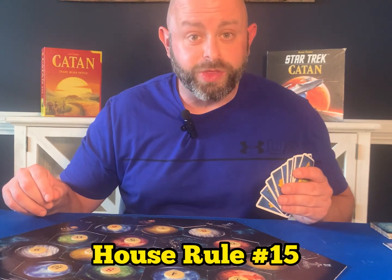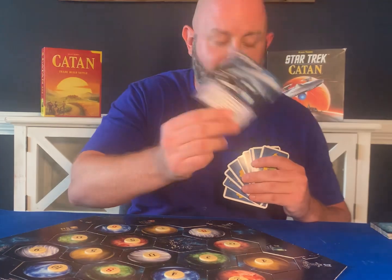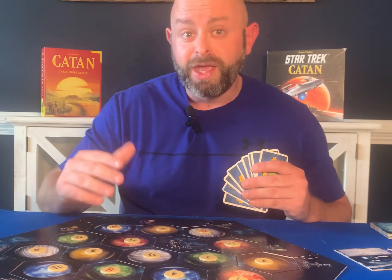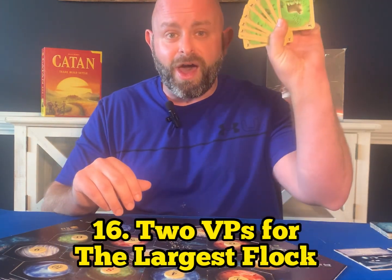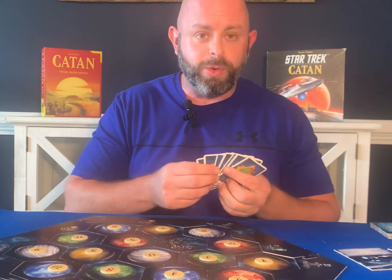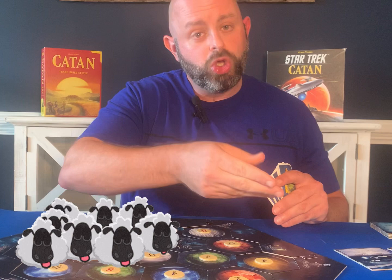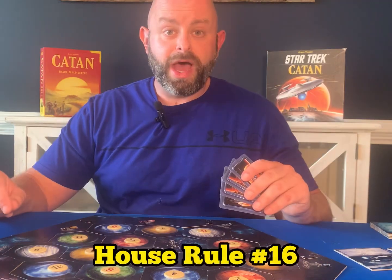House rule number fifteen introduces another way to win two victory points. We already have longest road and largest army; this new one is called the largest flock. A lot of times we're stuck with sheep and have no idea what to do with them. As long as you have two sheep, you can place them in your corral. The moment you accumulate 15 sheep, you can take the two victory point card for the largest flock.